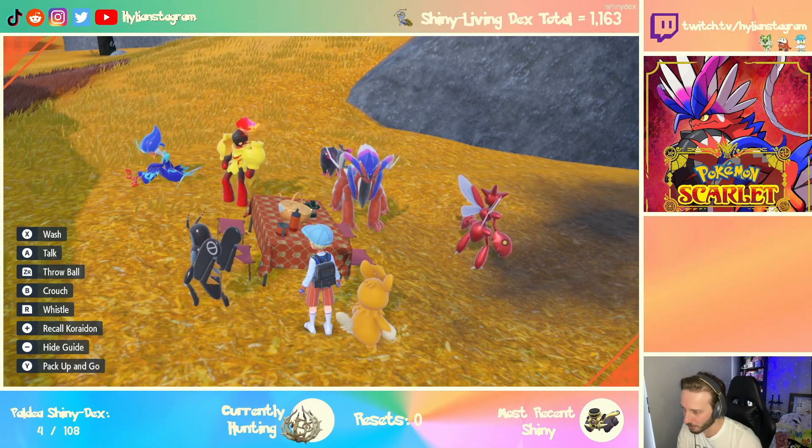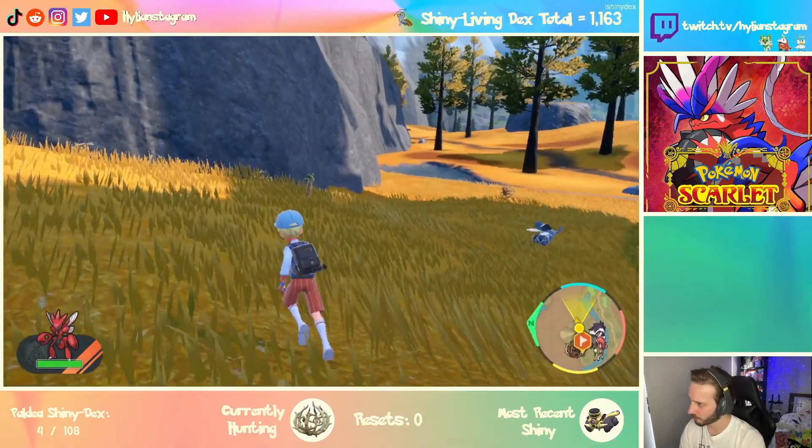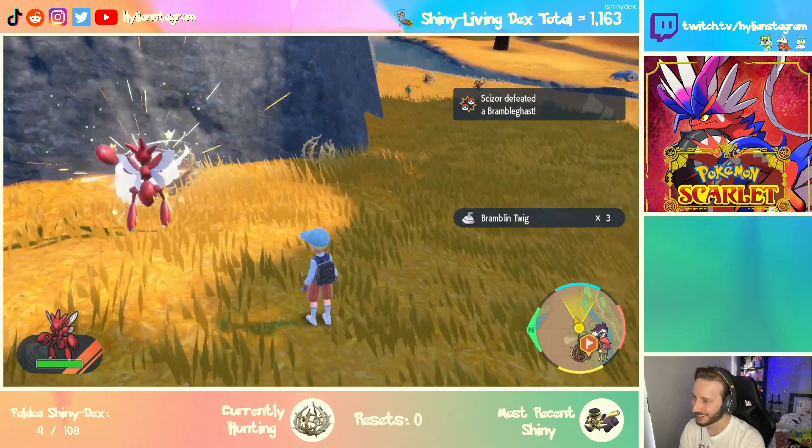The big giveaway is the red at the bottom, which is not present in the shiny. Fifteen. Sido Widow... Sido Widow's really fast. Seventeen.